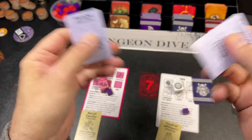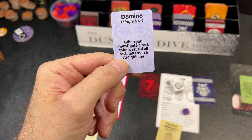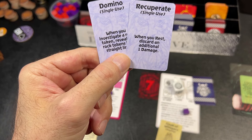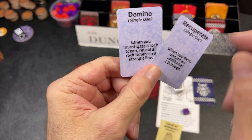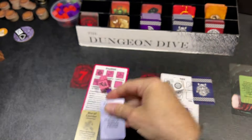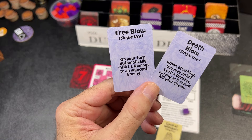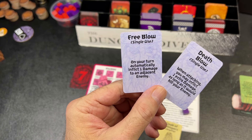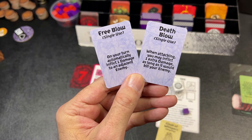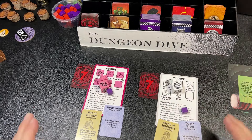The pink dwarf draws: Domino — when you investigate a rock token, reveal all rock tokens in a straight line — or Recuperate — when you rest, discard an additional damage. The pink dwarf takes Recuperate. The white dwarf draws: Death Blow — on your turn automatically inflict one damage — or Free Blow — when attacking, inflict one extra damage as long as it would kill your enemy. The white dwarf takes Death Blow.